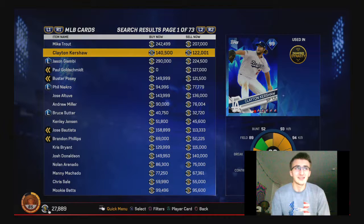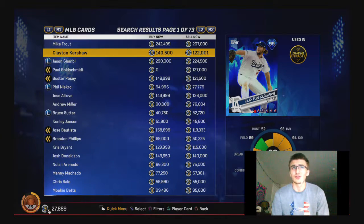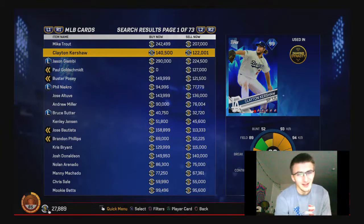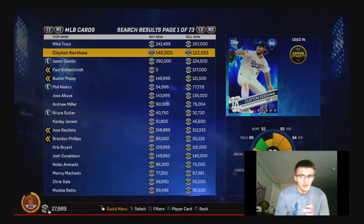I would also say redo the ball physics. There's no way that you can be hitting 62 home runs in 200 at-bats and say that there are great ball physics. It's obviously improved and I love the way the ball moves, but I don't think they're done — they definitely have a lot of work to do there.